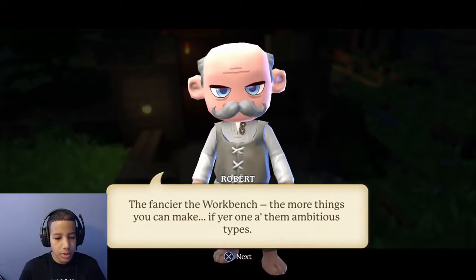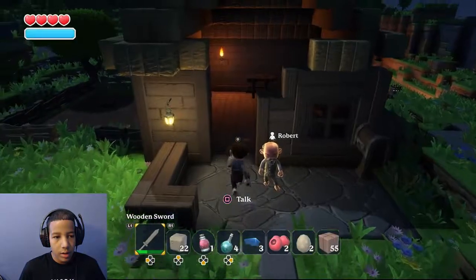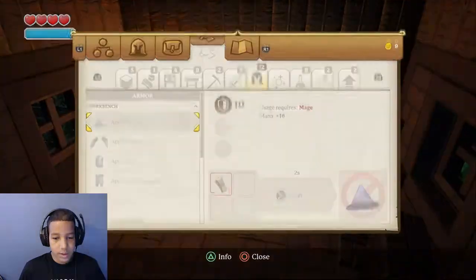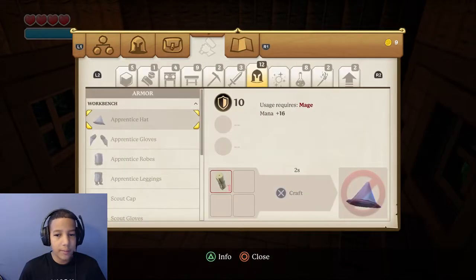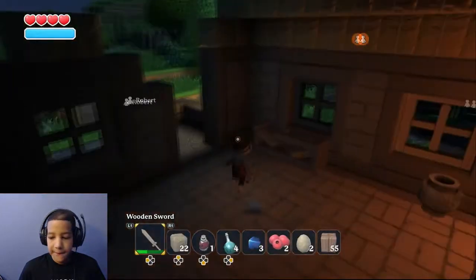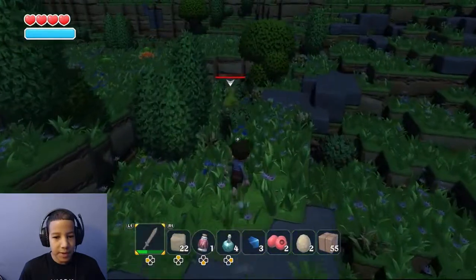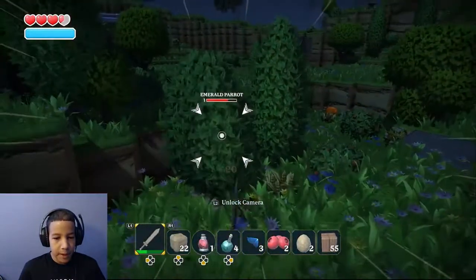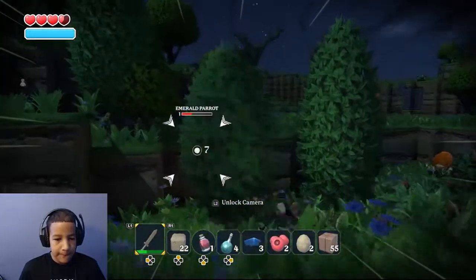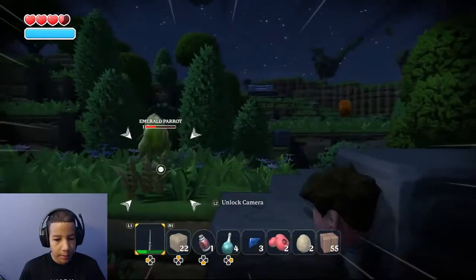The fancier the workbench the more things you can make, if you're one of them ambitious types. I don't know how that invite thing works — did I just invite him to fight with me? Portal stones. Oh my goodness. Let's fight this guy real quick. Did I say you could hit me?